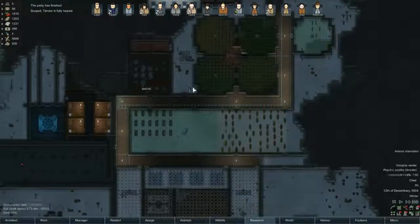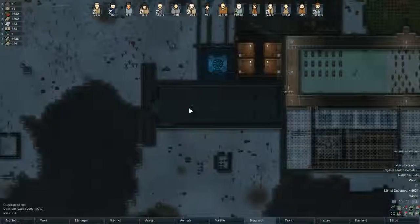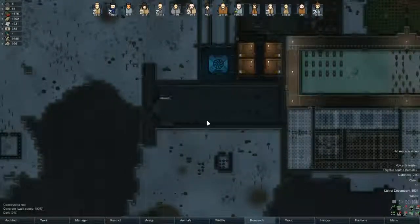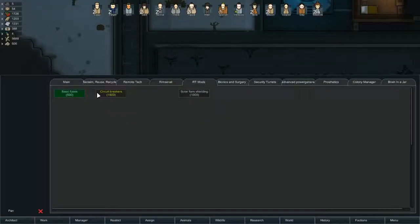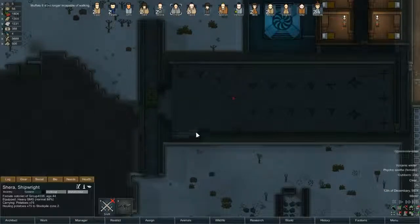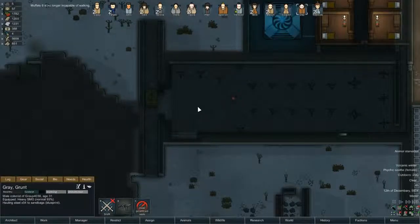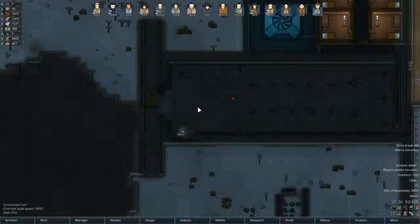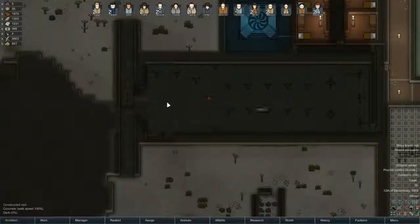Still got a lot of building work to do. Obviously we've got that to demolish and build. Finish this up so that we can hopefully keep feeding our animals. Our kill box now looks ridiculously bad. Oh dear, that does look bad. Circuit breakers please. Can you bring uranium for that? Deliver iron to the sandbags. That's good. If the materials have been delivered they're more likely to actually build them.